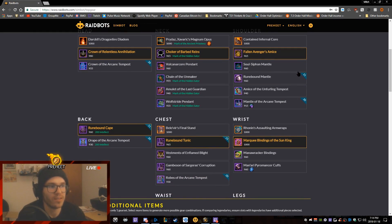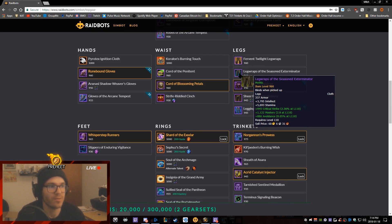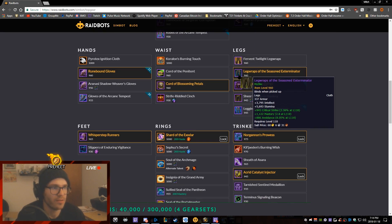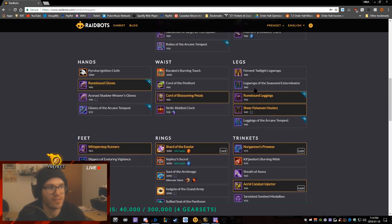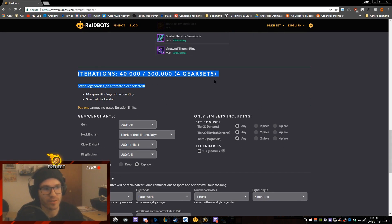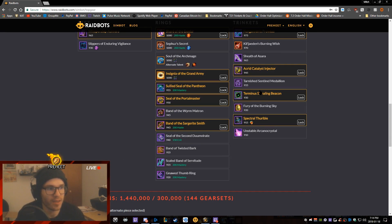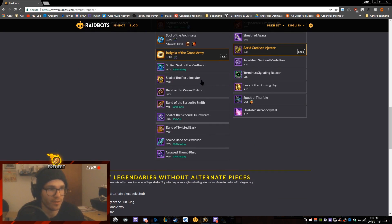Let's say for example I want to test switching my shoulders for my tier set piece and swapping my tier legs for a different upgrade. You can fool around with the selections, but for the sake of argument we'll see which combination is a DPS increase over what I'm wearing now. Down here you'll see iterations — when it turns red you've reached your iteration cap, which means it can't sim that many gear sets. Becoming a Patreon increases the iteration limit.